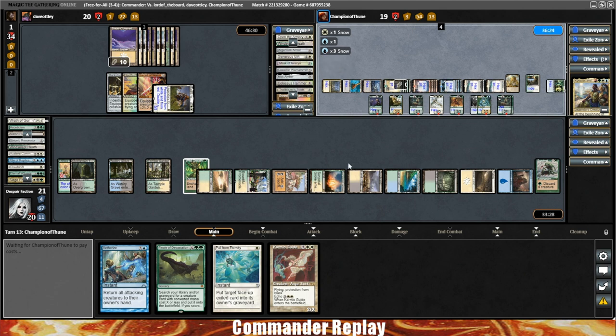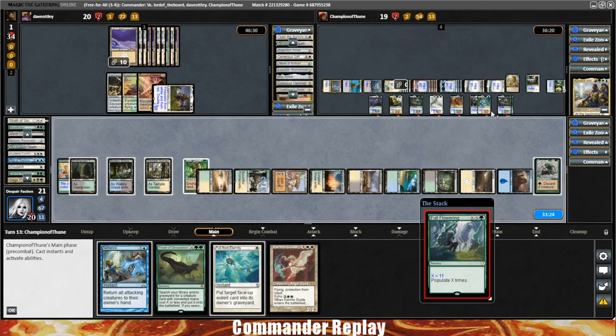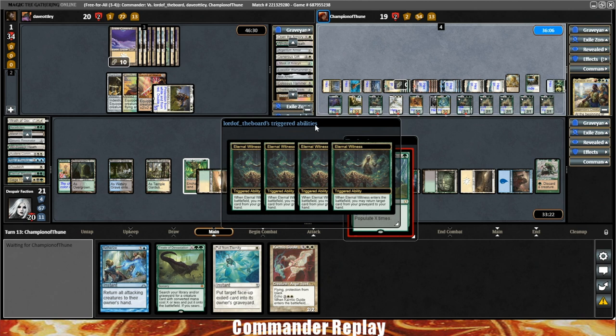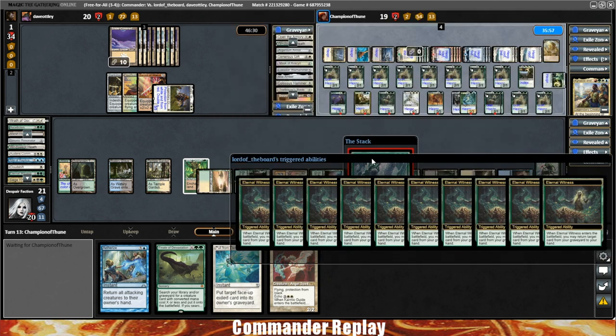This looks like an X spell — could be bad. They're going to Populate eleven times on Eternal Witness. Going to get themselves eleven Eternal Witness triggers. Do they have a max hand size? They do not — they have a Reliquary Tower. Alright. If they went slightly less into the X spell they could have gotten Temur Ascendancy and given everything haste.